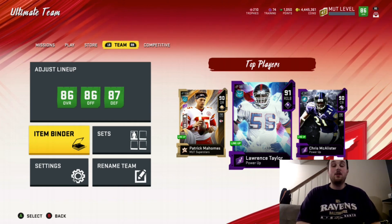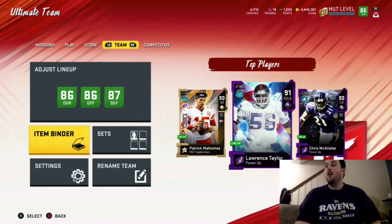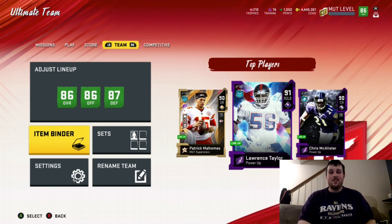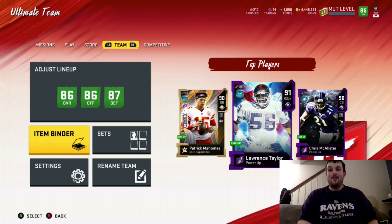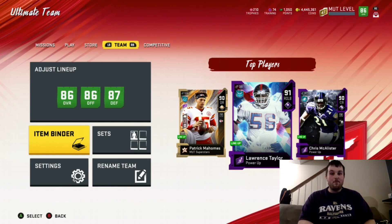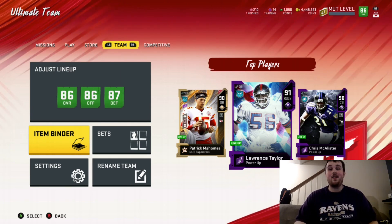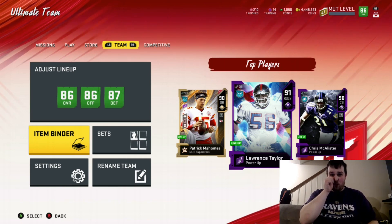He does meet the threshold for escape artist, so he's going to have that escape artist ability. His medium, deep, and short throw accuracy are much better than I think people are saying they are. He matches the 90 overall Pat Mahomes on all those — he doesn't have the same throw power, but he can get escape artist, he can get bazooka. He's way underrated and not getting enough credit for it. Also being a Ravens fan, I definitely need him on my theme team, so he's definitely making my squad immediately.